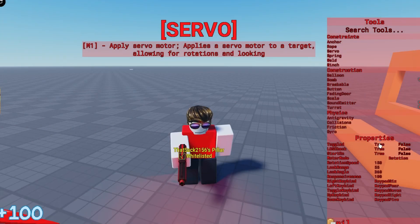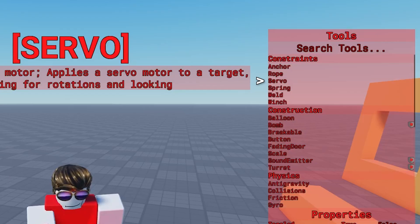To start off with, where do you find servos? Well, servos are located in your tool gun under the constraints.